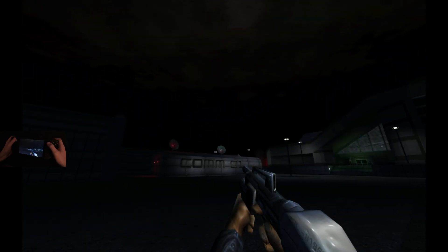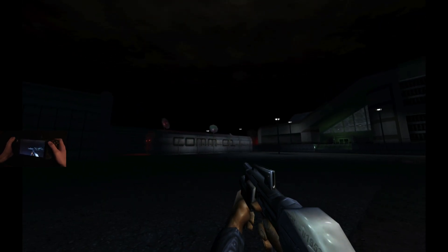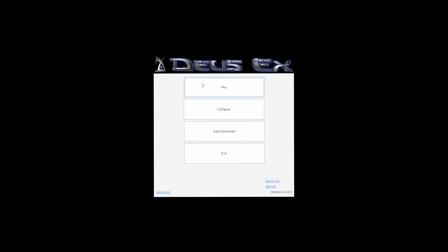I would say it works pretty well. Everything is gyro enabled and it runs like a breeze. Now, these are the settings. This is Kenti's launcher — a launcher for Deus Ex, because the vanilla version on Steam runs but it's not optimal. Kenti's launcher allows you to run the game with higher FOVs and a better renderer.